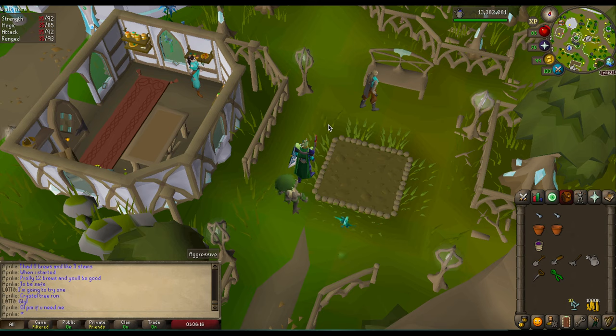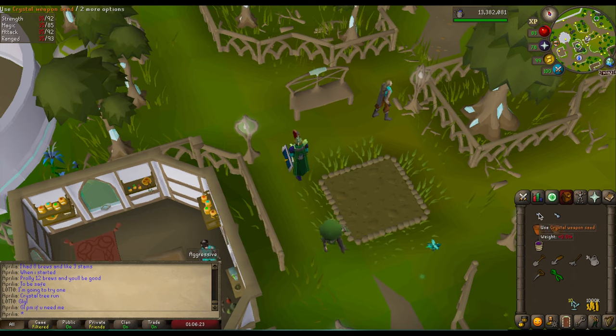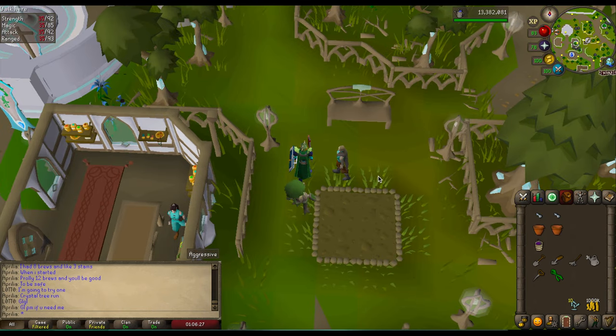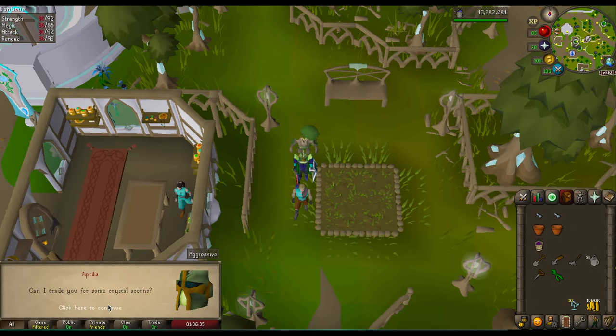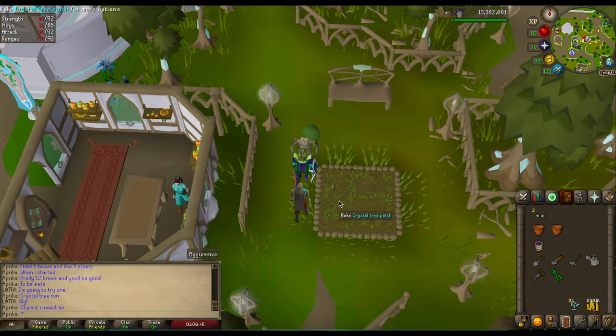If you want to plant a crystal tree, you're going to need to get a crystal acorn. The way you do that is you take crystal weapon seeds, or any crystal seed — I think you could use the armor ones as well, but I probably wouldn't do that. You can talk to this guy here, Pennant, and say 'Can I trade you for some crystal acorns?' — crystal weapon seed — and we got two crystal acorns now.